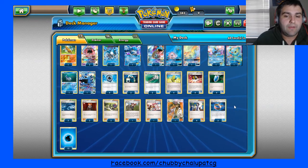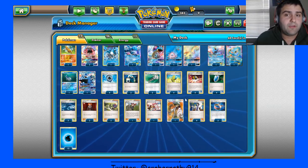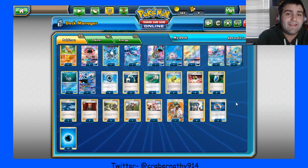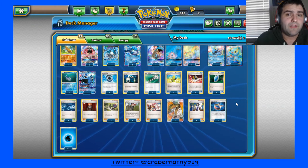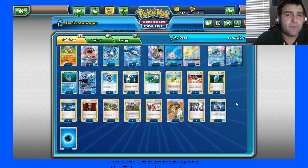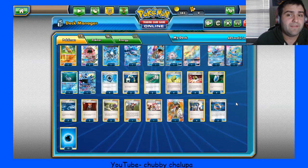And then 2 Choice Band and 12 Energy. The 2 Choice Band could be rough. I think it's kind of the standard — I know Sosa ended up playing three of them and I think three might be the way to go in this deck, but I'm going to try two just to see if it's enough.